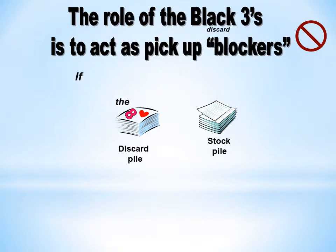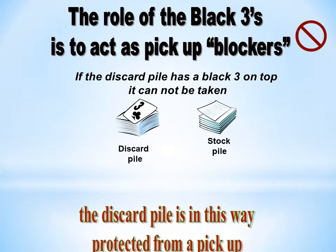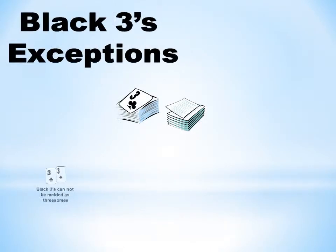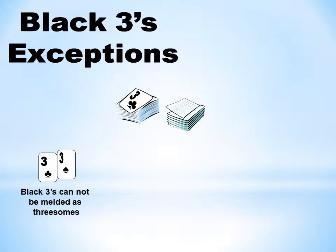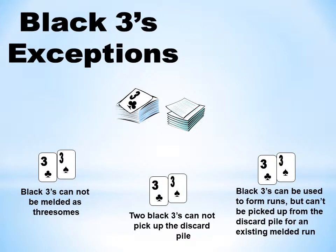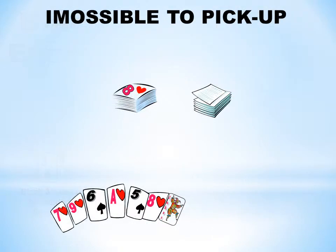If the discard pile has a black three on top, it cannot be taken — the discard pile is in this way protected from a pick up. Black threes cannot be melded as threesomes. Two black threes cannot pick up the discard pile. Black threes can be used to form runs, but can't be picked up from the discard pile for an existing melded run. Three or four black threes can be used to meld out at the end of a game.